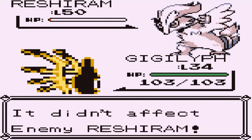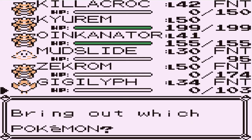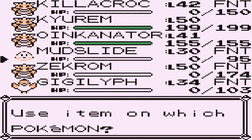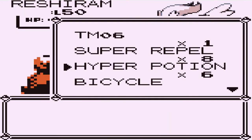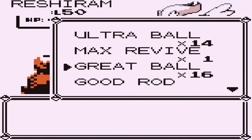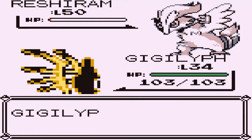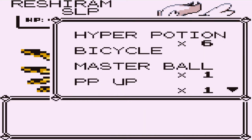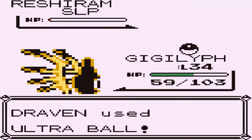I'm going to press the speed button. All right, we're going to switch to Oinkologne here. Let's revive our Pokémon — these legendary Pokémon are no joke when it comes to trying to capture them. Let's use a Hyper Potion, and another Revive on Zekrom just in case, and Full Restore. It's asleep finally! Let's go for an Ultra Ball. I could use the Master Ball — it's tempting — but let's go with the Ultra Ball.